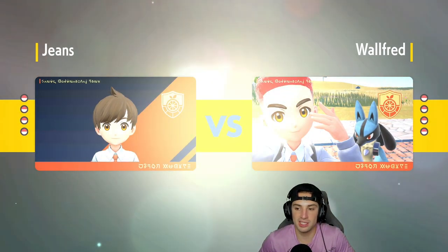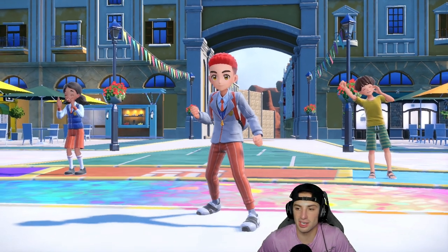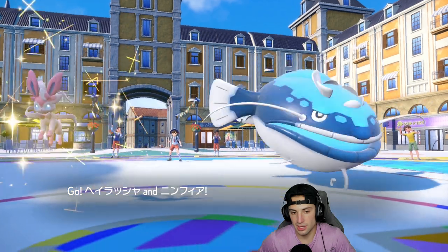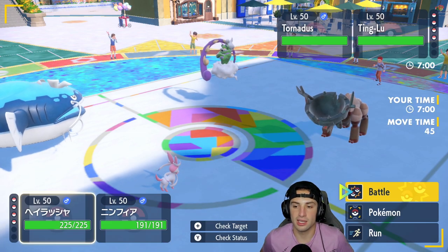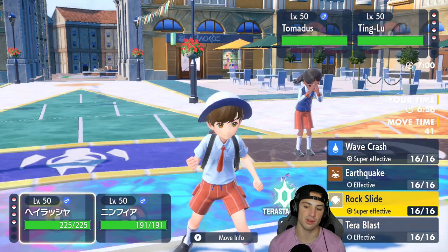I could see Rillaboom being a problem since Fake Out is always an issue. He has no Pokemon that can put me to sleep so Sleep Talk Sylveon won't be needed here. Ting-Lu gets the lead — it's rather annoying. Sylveon is on the field and they also bring in Tornadus to lower my special attack, but that's totally fine. I could wave crash or rock slide.